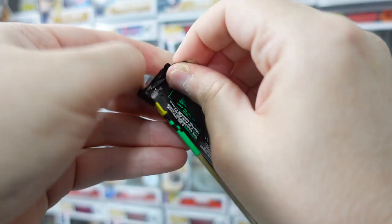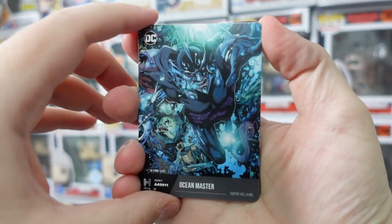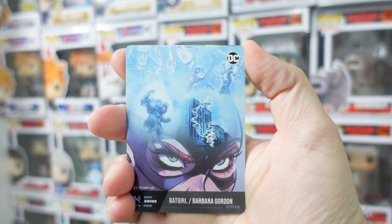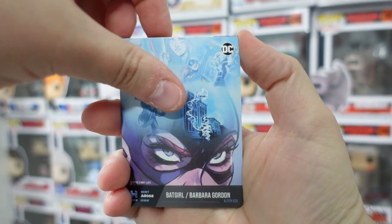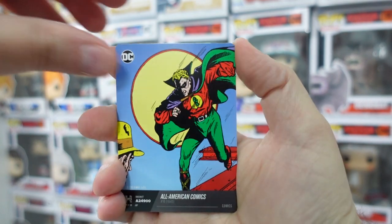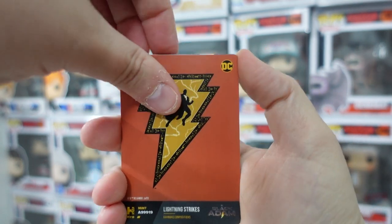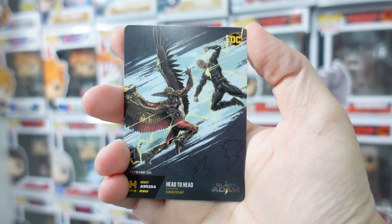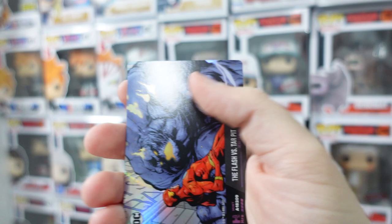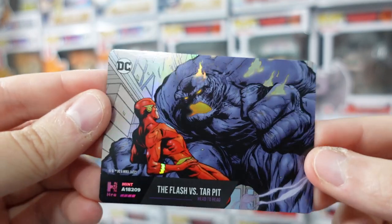I don't know if you get a holo in each pack, but here's pack number two. We have Ocean Master — someone do let me know in the comments if you collect these and whether they can be worth anything. I already collect far too many cards. We have Batgirl — Barbara Gordon. We have a Bat Signal, which is fairly cool. Old school All American Comics. I think that's the old school Green Lantern — correct me if I'm wrong. Then we have Lightning Strikes, another Black Adam style thing, and Black Adam versus Hawkman — I think that's from the movie. And then our last card is The Flash versus Tarbit. Still some holographic effect going on there.